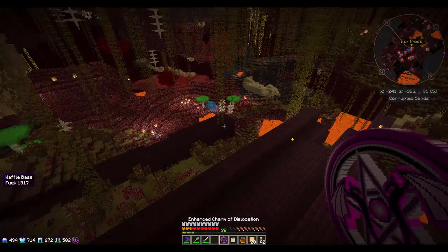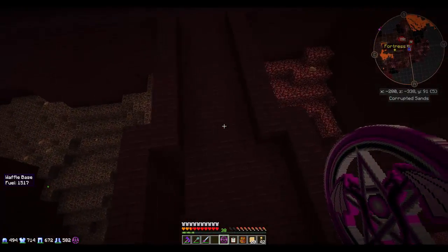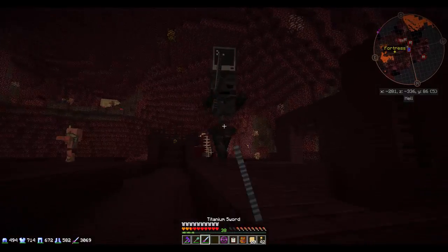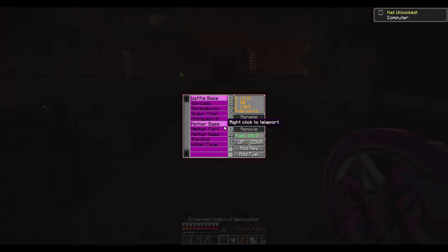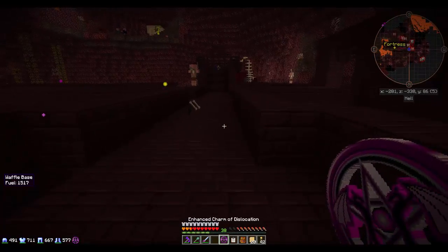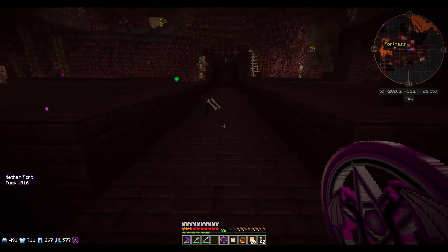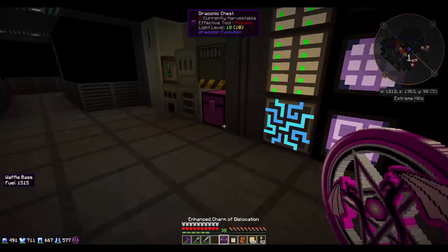We'll shift right-click and add the new waypoint — 'Netherfort'. Let's commit that. We'll kill this skeleton who's very annoying, then set the waypoint again. 'Netherfort' — set here, and lock it. Awesome. Right-click to teleport to waffle base — now we can come right back to the fortress in the future.